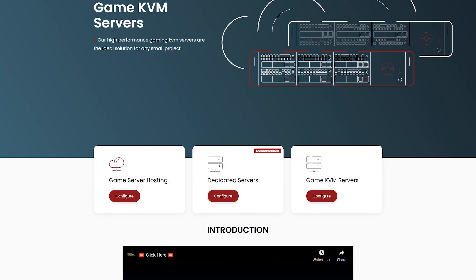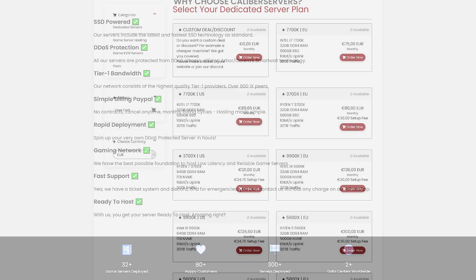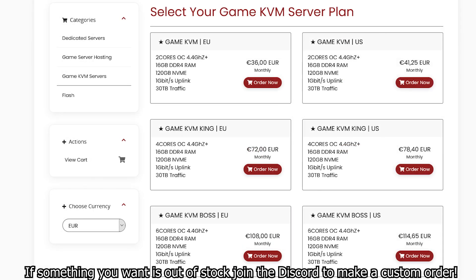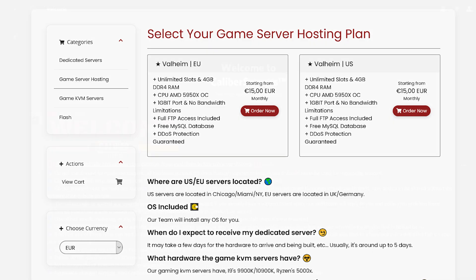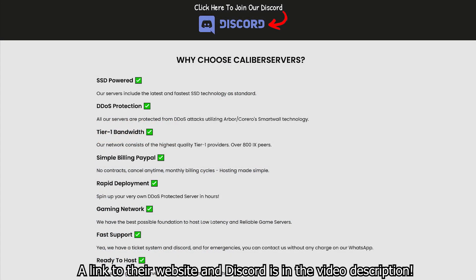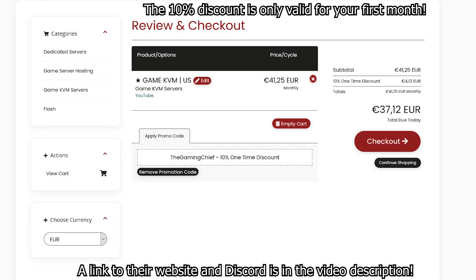This video is sponsored by Caliber Servers. Caliber Servers provides dedicated machines with amazing configurations such as the Ryzen 9 5950X and the Ryzen 5 5900X. They also have lower spec machines, VPS KVM servers, and regular game server hosting. At Caliber Servers the customer is king — all clients get direct contact with the owner via WhatsApp for emergencies. Check out their website and Discord for more info, and use code 'The Game Chief' for 10% off your first purchase.